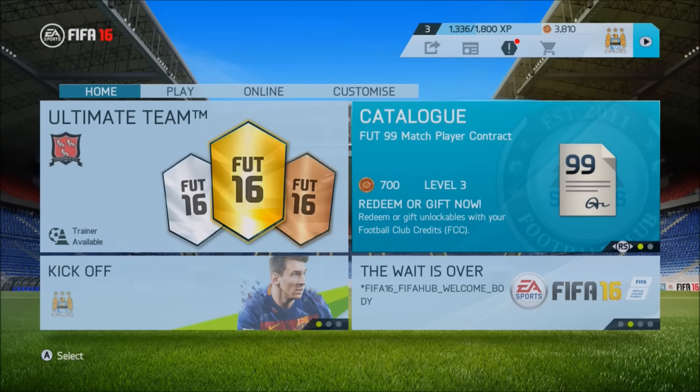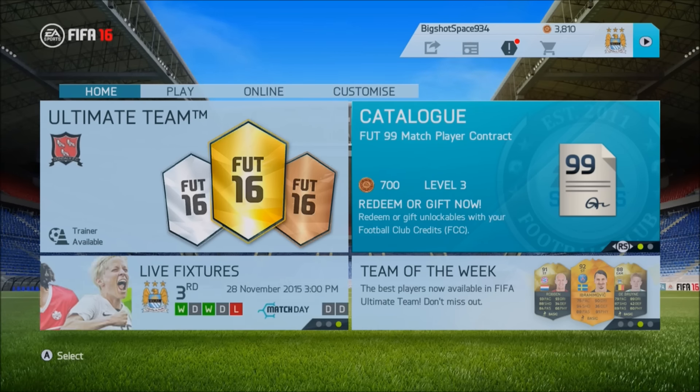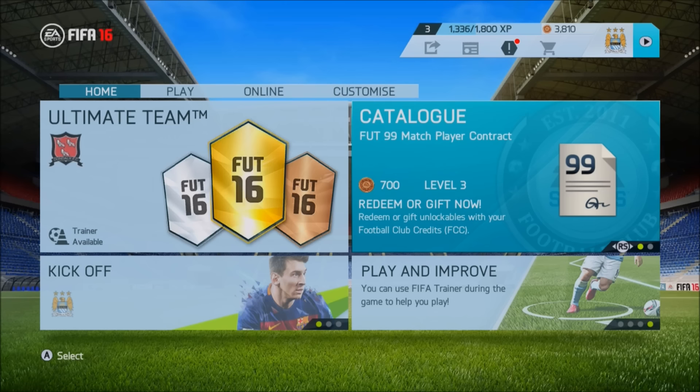Hey guys, it's Way, and welcome to a video in which I'm going to show you how to get around about 5k just for free as soon as you get onto a new account on FIFA 16. If you have multiple accounts you can make a lot of coins very easily. I actually have about 30 accounts just from opening packs last year, so I can get a lot of coins by using this method. It's not really a trading method but it's a really helpful tip.